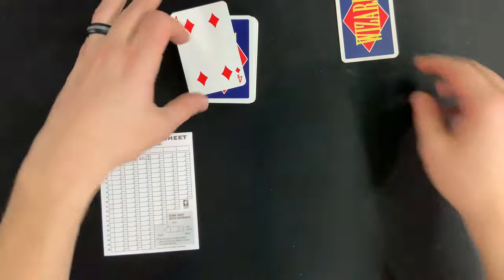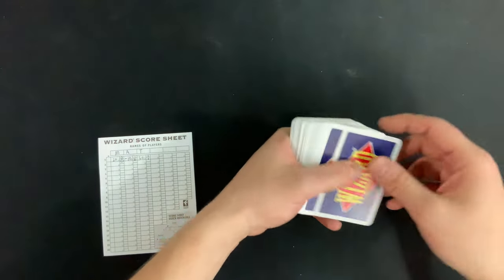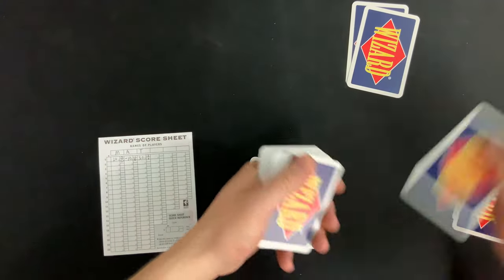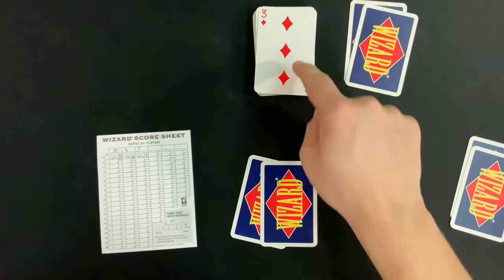To start round two, the player to the left of the dealer becomes the new dealer. They shuffle all the cards back up and deal two cards each, since it's round two. Once again they flip over the top card of the deck to decide the trump.